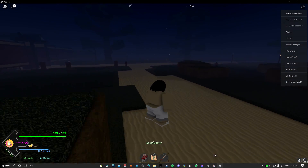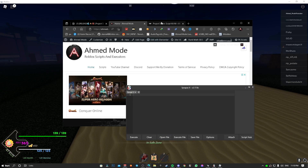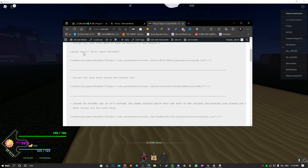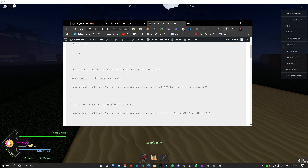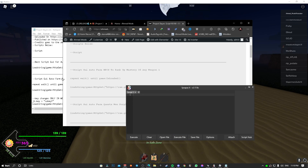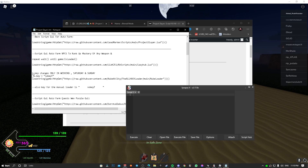Once you're in the game, open up Synapse X. The script is going to be on my website. Once you finish skipping all the ads on the site, you should be redirected to the script page. The script is not on the website yet, but once the video is out for you guys it's going to be there on the site.